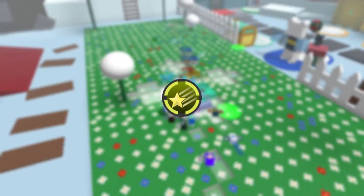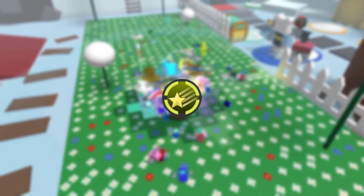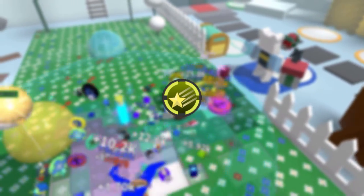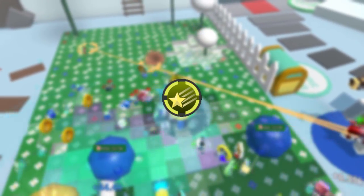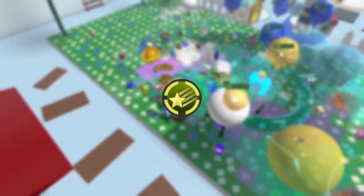Star Shower permanently grants 1.25 times capacity. When activated, 10 shooting stars will fall onto the field, which collect and instantly convert 30 pollen plus 50% per gifted bee type from 5 flowers. Catching a shooting star grants a stack of inspire and instantly converts 1 million pollen plus 200% of the player's total hive conversion.